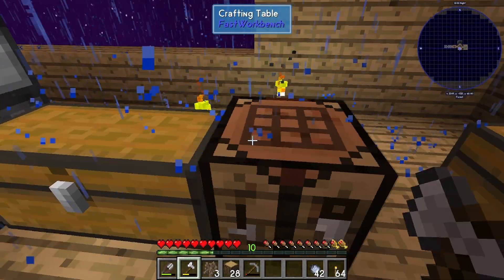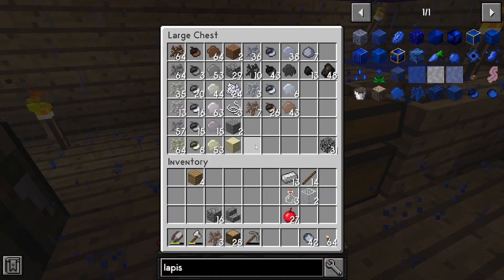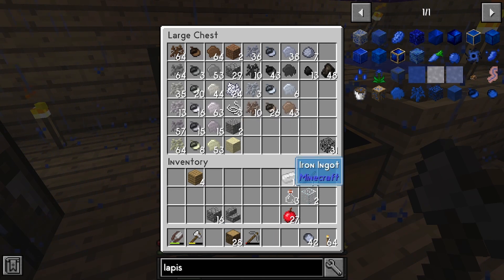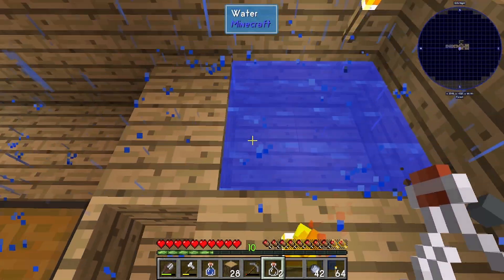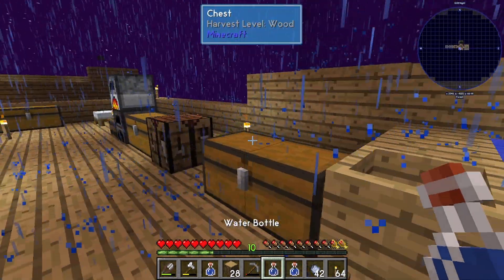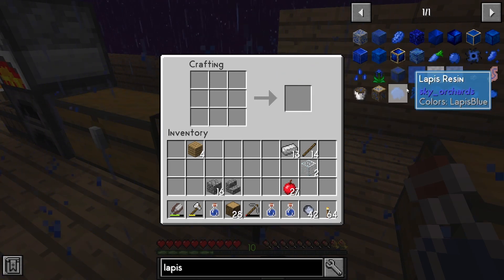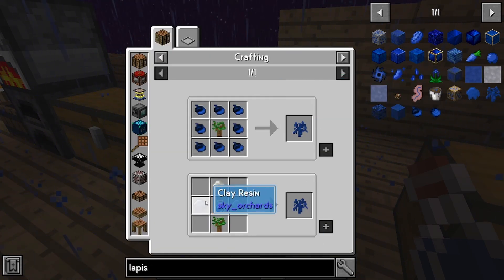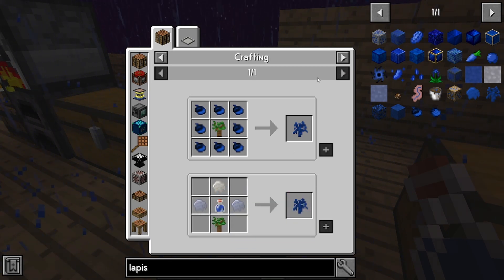Let's go into the overflow chest here and just drop this in there. Now, what was the recipe? Okay — bone, clay, and then a dark oak sapling. It's so weird.